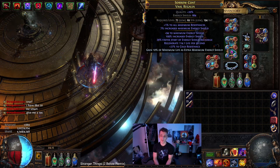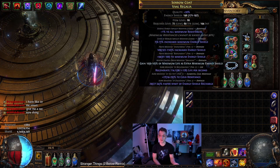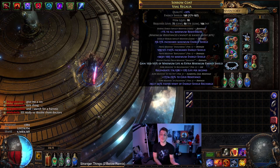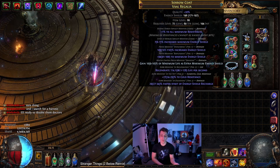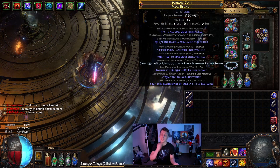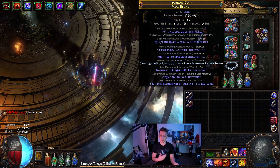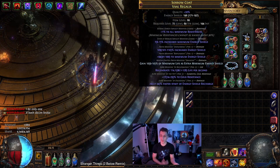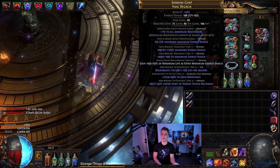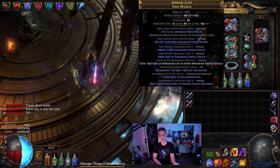For the chest, the two mods I cared about were double T1 energy shield. It had an additional mana mod, so I bought this for about 20c, then used an Eldritch Annul — one in three odds — which removed the thing I wanted to remove. Then I crafted life as energy shield and filled up the stats with Eater of Worlds and Eldritch influences. So I got a bit of regen and some resists, but for the most part all we're looking for here is double energy shield rolls.